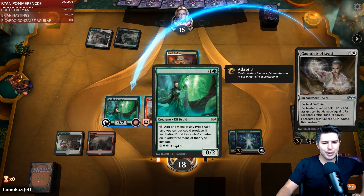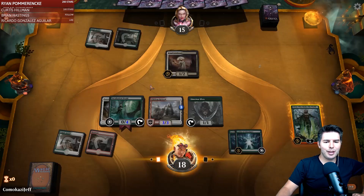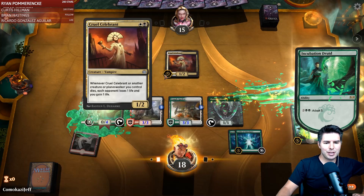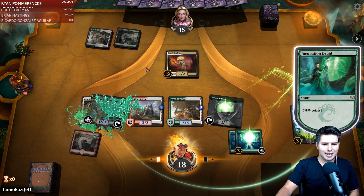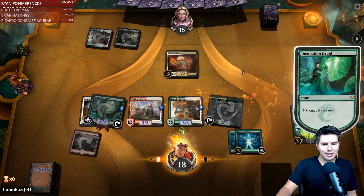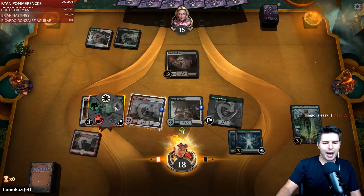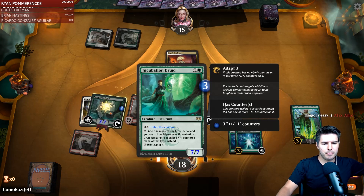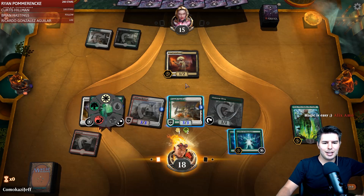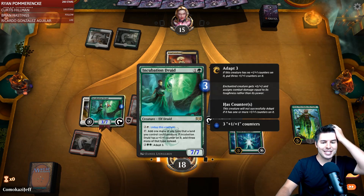All right, so we got the combo happening here — Gauntlets of Light onto Incubation Druid. We untap Temple Garden, adapt Incubation Druid, untap this creature. There's one person to swing in with actually, so we tap for white, untap this creature, tap for white. We did get the combo with this deck and this is the first game we played with it.